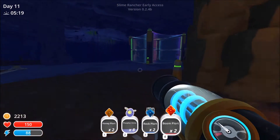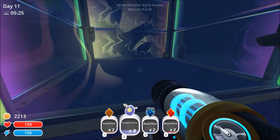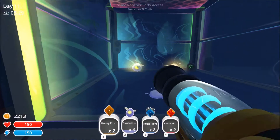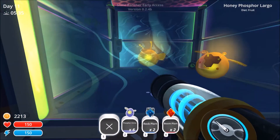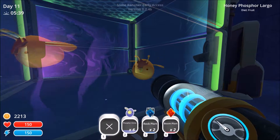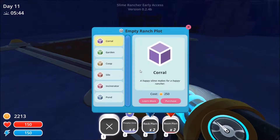I have my phosphor slimes and I have the plorts in which I want to give them — some of them anyway, because only two inventory slots. So we'll put two of you guys in here and we'll turn you into honey phosphors. These guys are on a total fruit diet, and that's good because I started up a farm. So it all works out.